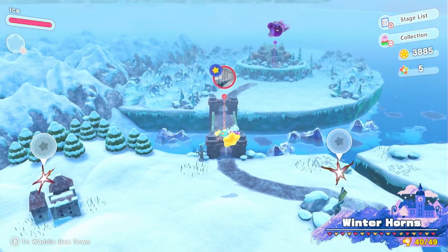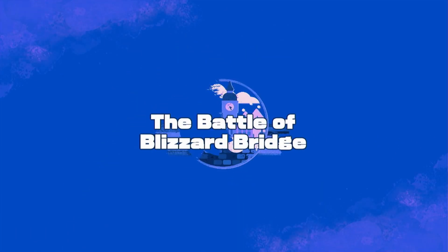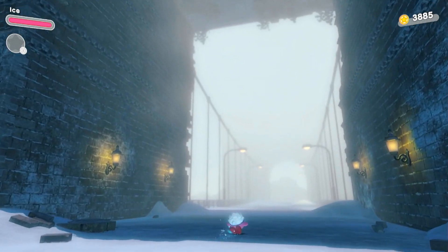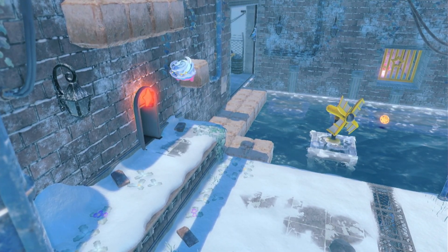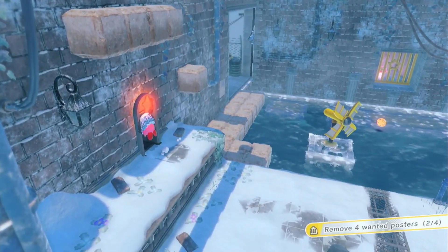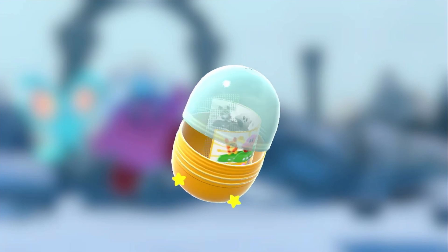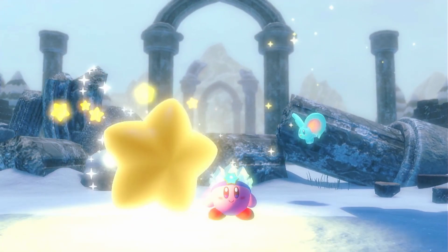I'm going to do a couple of treasure roads, but first — thank you for telling me there's a building being prepared in Waddle Dee Town. But right now we have bosses to fight! I'll show you the wanted poster I missed in the tornado section — right up here above the door. Okay, I got the four wanted posters. I still need to beat Twin Frosty without getting hit — that's going to be a tough one.